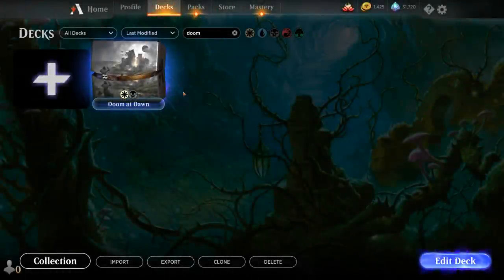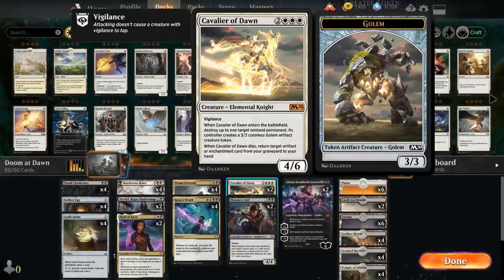Hello and welcome to another Magic Arena gameplay video. Today we're taking a look at a Black-White Doom Foretold deck titled Doom at Dawn, as we're also playing with Cavalier of Dawn.